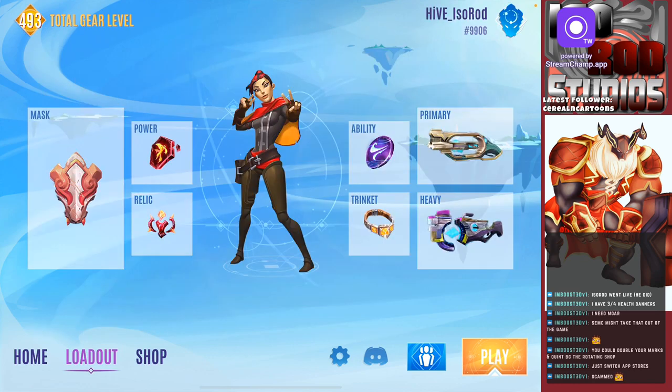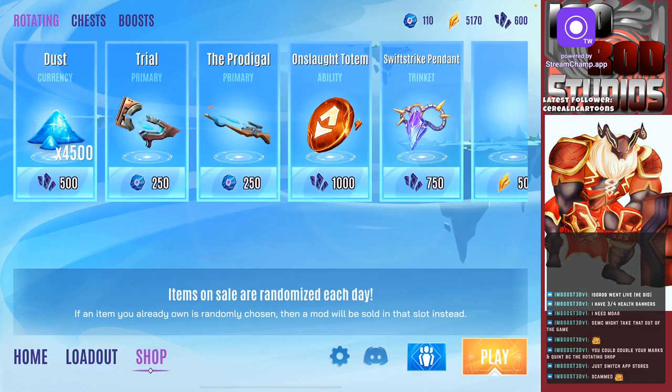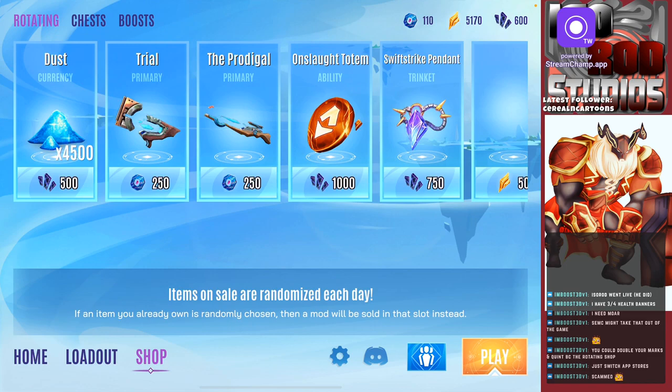I'm just trying to save some marks. Maybe when the 150 deal rolls around again in the shop I'll pick that up, because I'm trying to build up my quince again — I should be at 120 but I missed a whole day. If you keep 500 marks you can get 150 quince through the rotating shop. If you do that two or three times you'll get 600 quince at the end — it's actually better to get it that way.